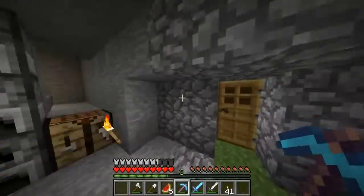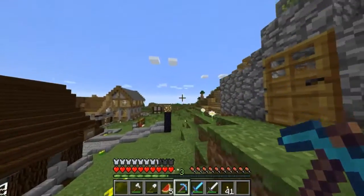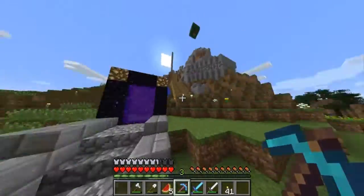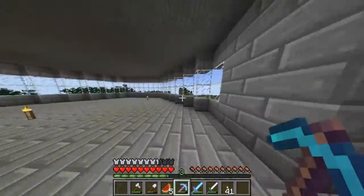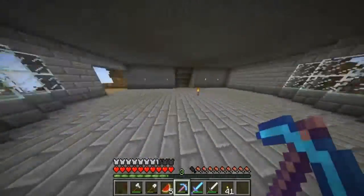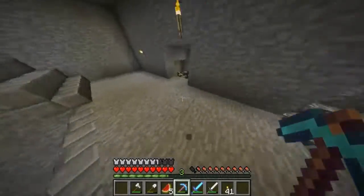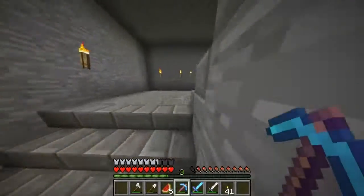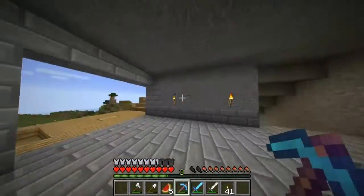We might have the worst-looking base right now but that's okay because it's going to end up looking sick. This is what we're building right now — it's a sort of dwarven stronghold type thing, that's what I'm trying to go for at least with this look. It's going to be completely stone brick, which is going to be a pain, but we'll get it done. Down here we have a few cows, we're going to make a cow farm there. It's going to go down further until we get to ground level, and then at ground level we're going to make catacombs under the entire village. That's what we're planning on doing.